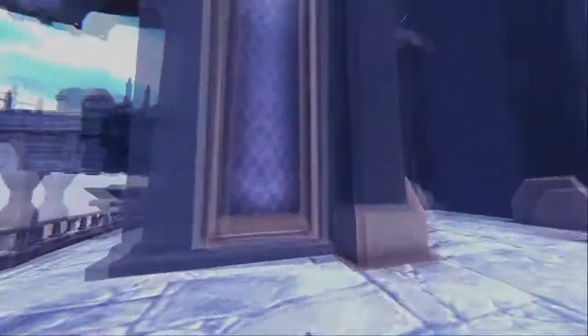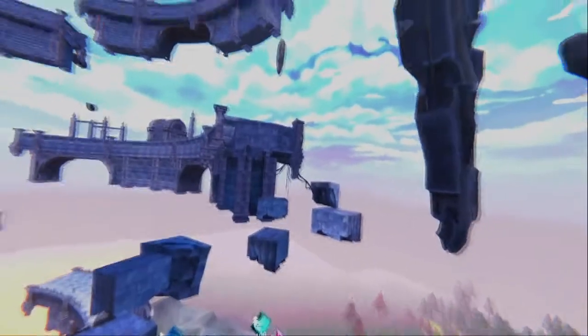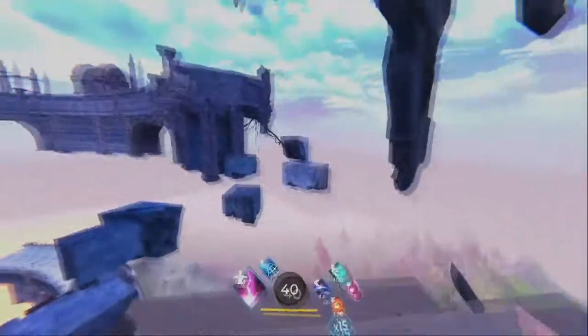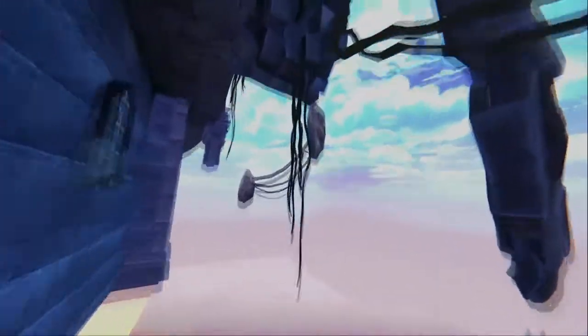The next skip: instead of having to do all those blocks, you can just climb up this thing — it's not slippery unlike the other stuff. You should also use fling climbing to reduce the stamina cost even more. Wait for your stamina to go up. If you were to do it the normal way you'd have to jump all across those blocks, but with this method you can just swoop right and climb.